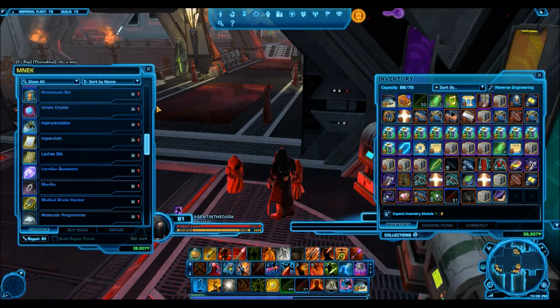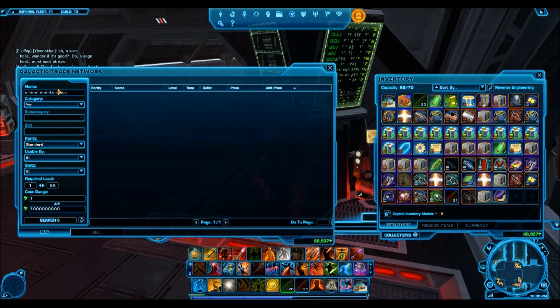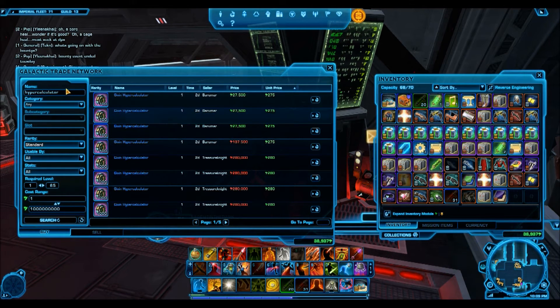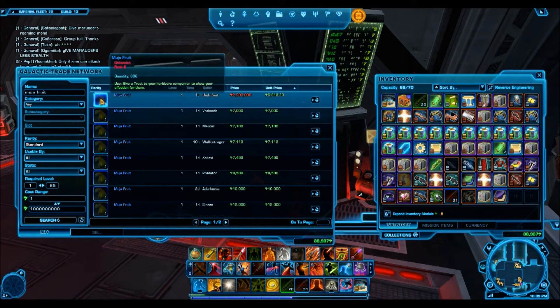For example, this is the Muja fruit. To compare: a Hydro Ventilator is a grade 9 medical supplies item, and a Hyper Calculator is a grade 9 slicetech part. If you check the GTN, the calculator is selling for about 275 credits each, and all the blue items are like that — they sell really cheap. But if you type in the companion gift, it's suddenly selling for 6,300 credits each. That's crazy — that's what purple level crafting materials sell for, and you're getting blue prototype-level items for 6,000 credits each.